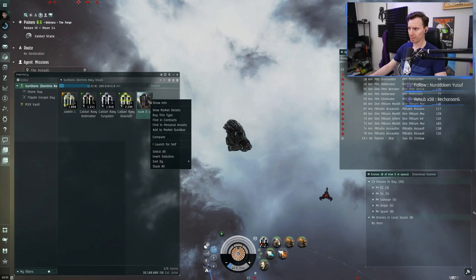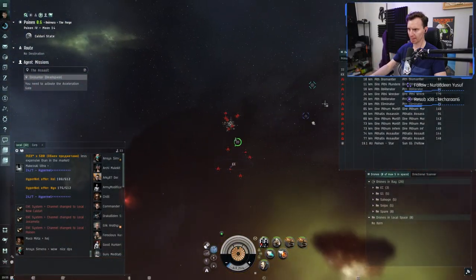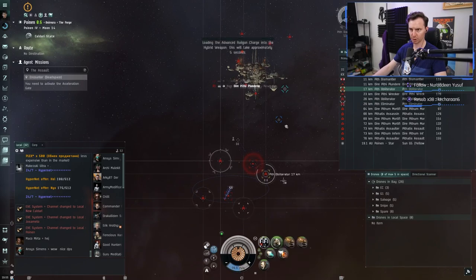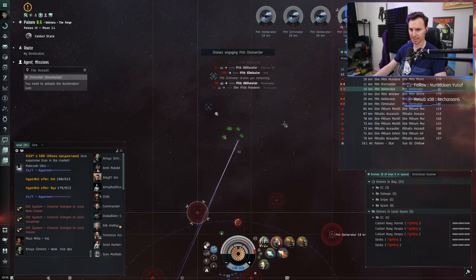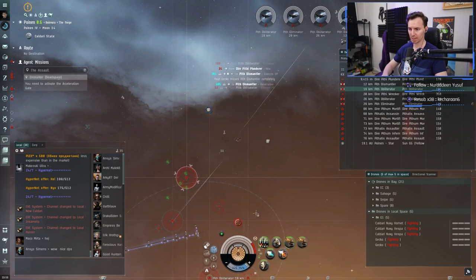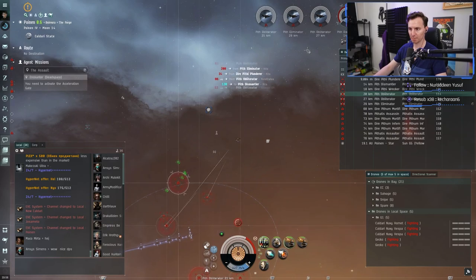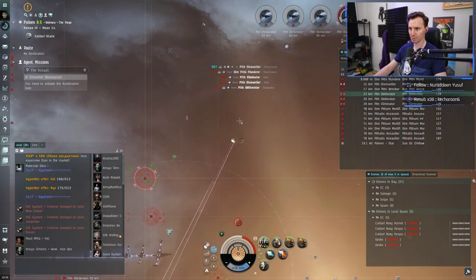Alright, we just warped into the next room in our level four. We're going to drop off our MTU and take a look where the battleships are. We've got a couple right on top of us so we're going to go after these battleships first. We can take these out with our Geckos before we move — switching to Javelin since they're close, and launching Geckos. One of the best parts of this fit is that if you want to hit stuff up close, you absolutely can.